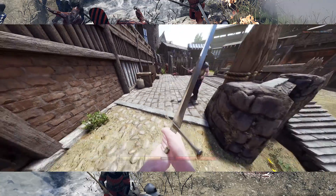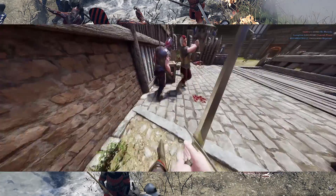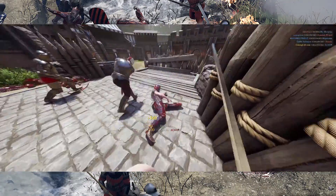You're more than welcome to employ our strategy. We run around the field flailing our two-hander, trying to hit people in the back while they're fighting someone else. No skill required.